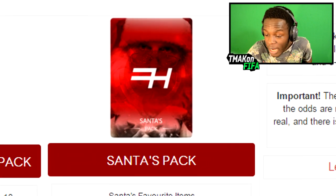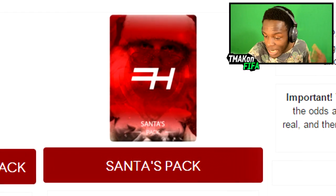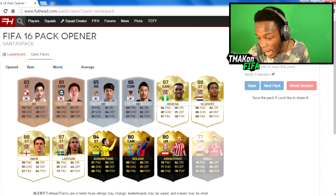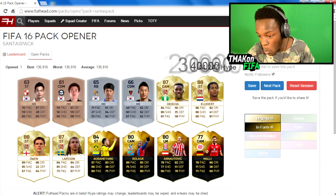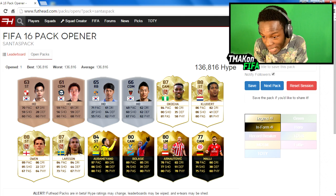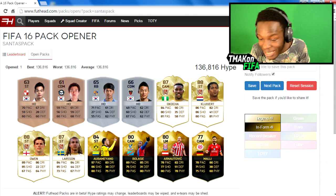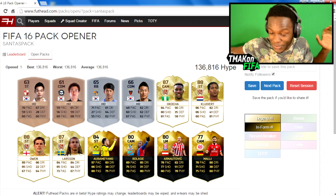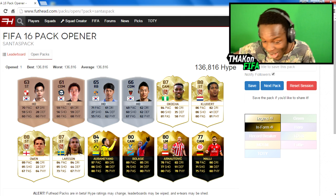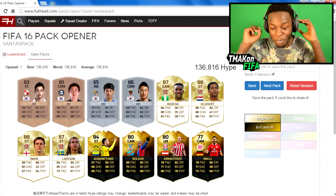Since it's around Christmas time and everything's getting a bit Christmassy, I thought I would open the Santa pack. Let's see who we can get in this. Oh my freaking days — look at that score guys, 136k! Compared to my last score, that is insane. There's Legend Okocha, Legend Clive, Legend Larsson, Owen, Aubameyang, Balaci — insane players.